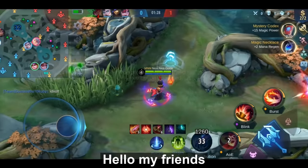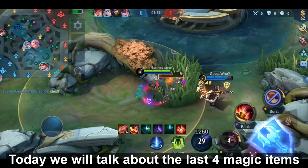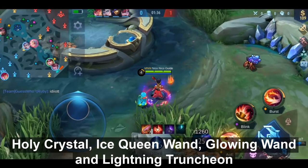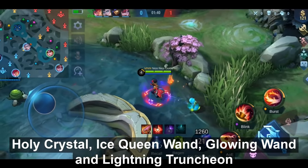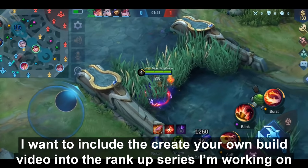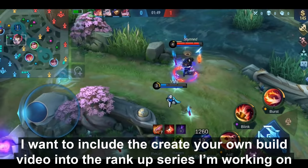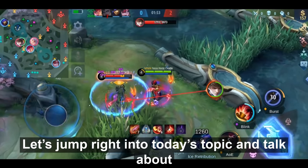Hello my friends, welcome to the 15th episode of the item guide series. Today we will talk about the last 4 magic items: Holy Crystal, Ice Queen Wand, Glowing Wand, and Lightning Trunction. I'm pushing to end this series because I want to include the 'create your own build' video into the rank-up series I'm working on. So we have no time to waste — let's jump right in!